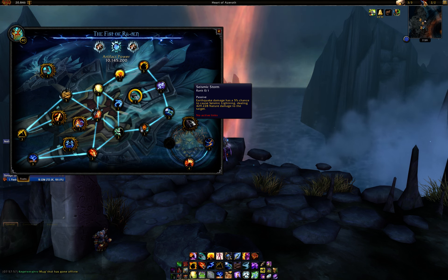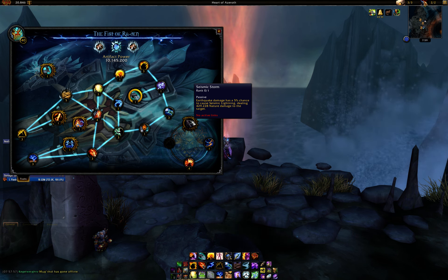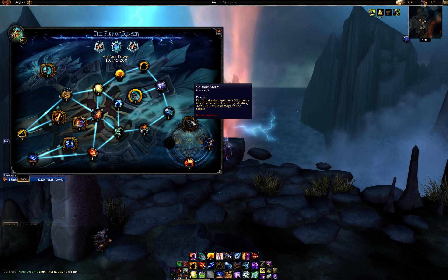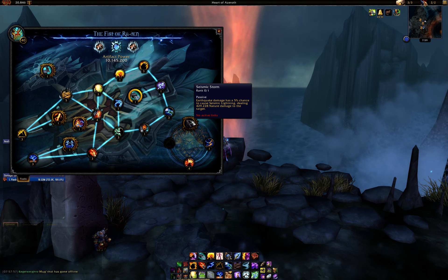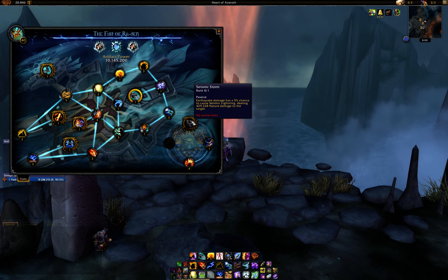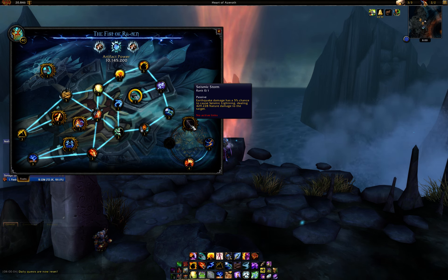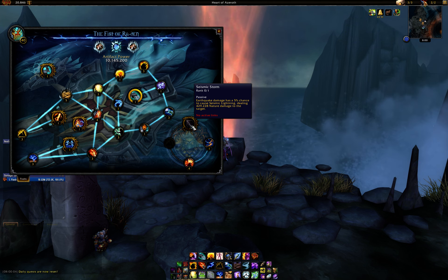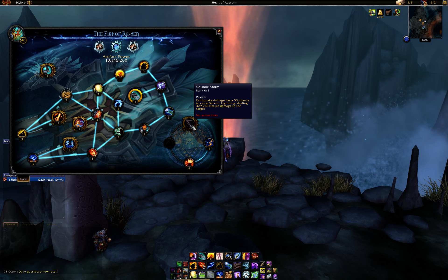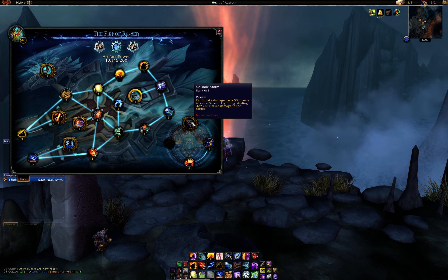After Swelling Maelstrom, you do want to get your gold trait, Seismic Storm — Earthquake damage has a 5% chance to cause Seismic Lightning, dealing 430,000 nature damage to the target, based on spell power (roughly 700% of your spell power). This will make the shoulders slightly better than before and it's also pretty good on AOE. That said, it's playing to our strength rather than covering our weakness, so single target stays a little low while AOE jumps ahead.